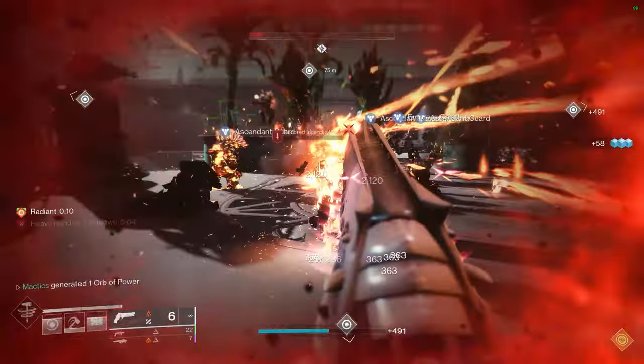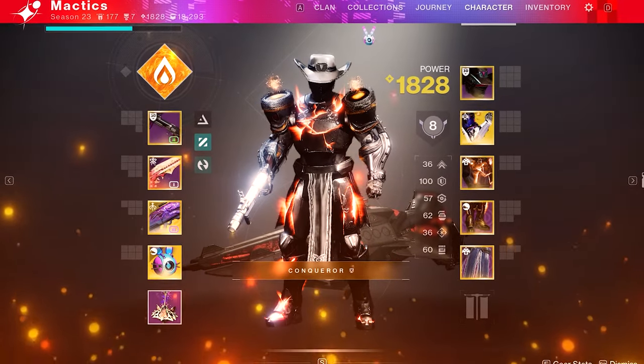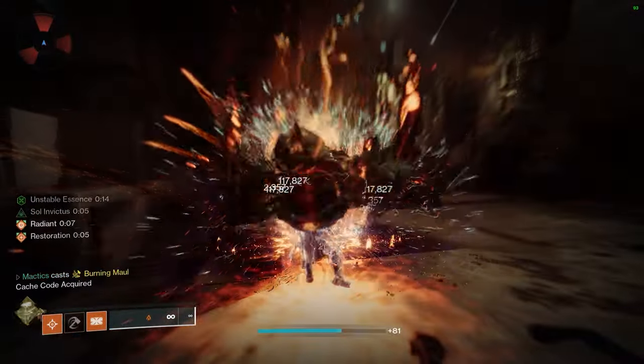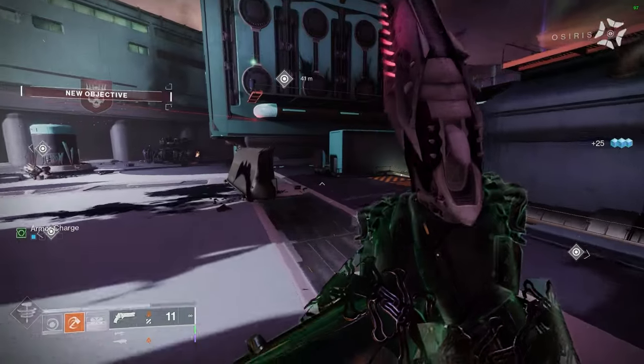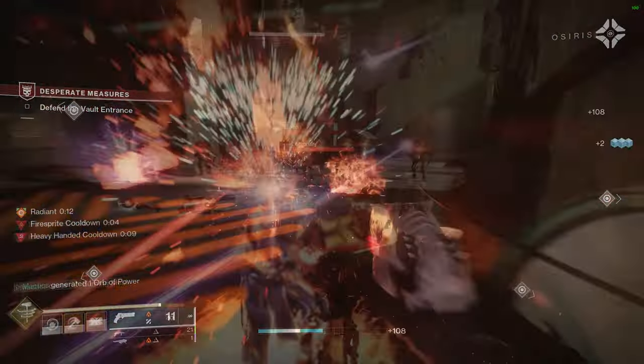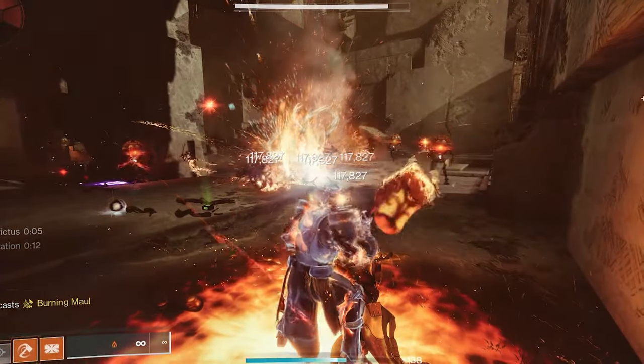If you've been struggling to beat literally anything in Destiny as of late, then you're in luck, because I have a build that will incinerate those woes in glorious fashion. There exists a titan build that is not only absurdly strong with ridiculous damage, unkillable levels of healing, and delicious fashion, but will also have you quite literally laughing maniacally as you slam dunk two hammers on top of the skulls of anything that gets in your way.